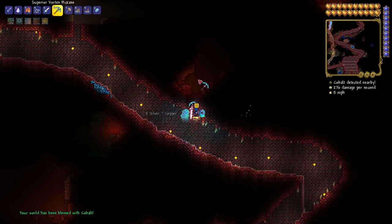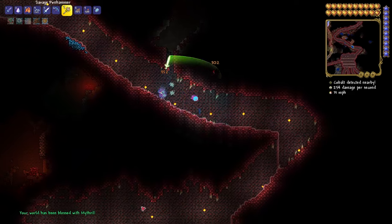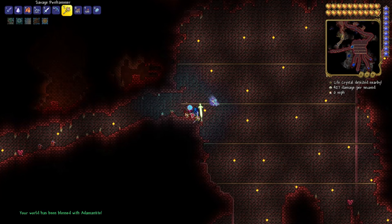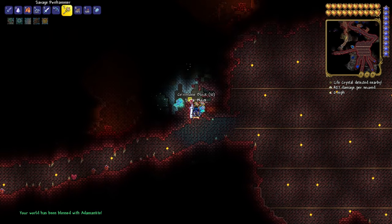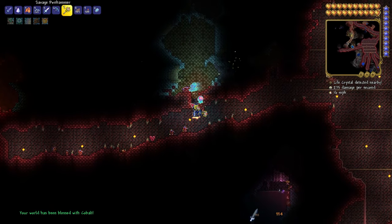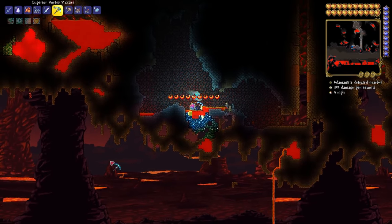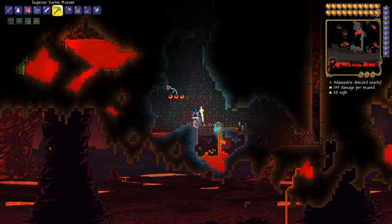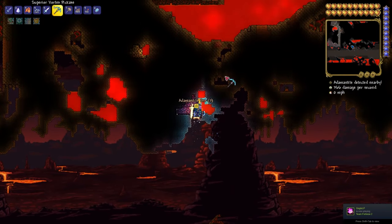You will need the Molten Pickaxe to get the first ores, which are Cobalt or Palladium. Then their respective pickaxes for the next ones, which are Mithril or Orichalcum, and their pickaxes for Adamantite or Titanium. Then make armour out of the Adamantite or Titanium bars. After you destroy the demon altars, the ores will be scattered all over your world. A really easy way to find all of these ores is to go down to hell because it's a giant open space and just look up at the ceiling.